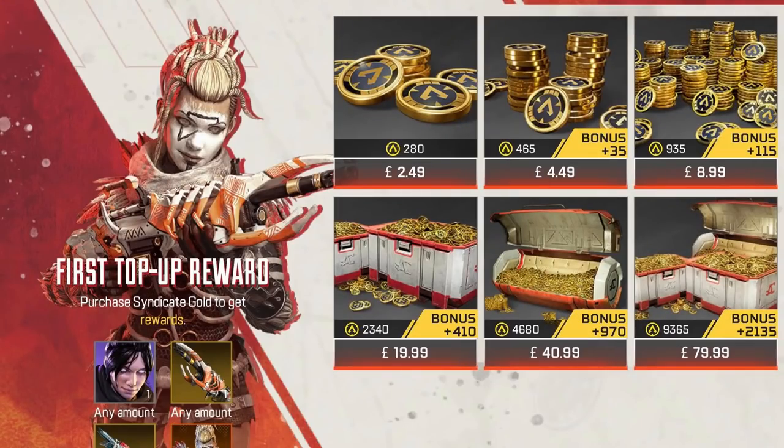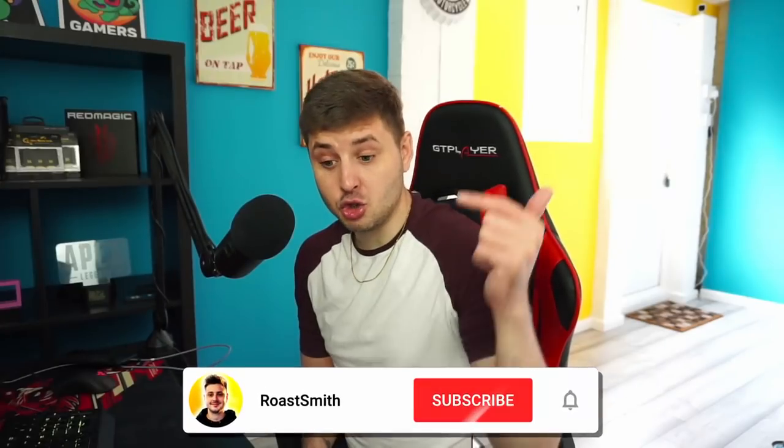The packages include weapon skins, legend skins, and in-game syndicate gold. In order to win, all you have to do is subscribe, hit a like, and drop a comment down below including your in-game name. In the next 24 hours, five of you legends are going to win one of these welcome packages. It's as easy as that.